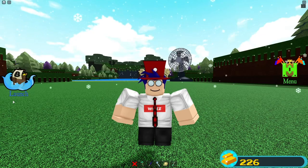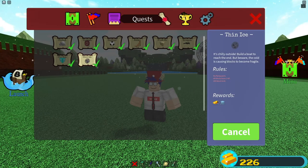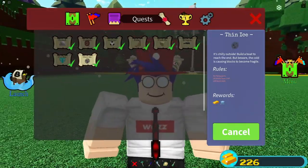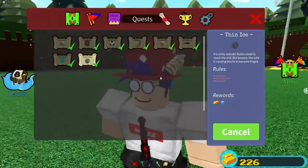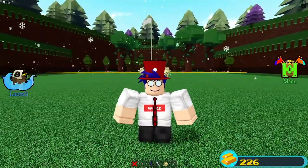Hey guys, what's going on, my name's Waz and today I'm going to be showing you how to complete the new Thin Ice quest in Bloxburg for treasure. This quest gives you 1000 gold and 100 snow blocks, which is very good if you're just starting out. It's actually very easy and very cheap to complete, so this is probably one of the best quests to get yourself some gold.